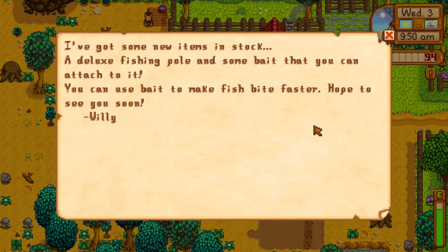Let's check the mail. I've got some new items in stock - a deluxe fishing rod. Last episode we did go fishing a few times and leveled up our fishing skill, and now Willie sells the fiberglass fishing rod. I forgot how expensive it was - like 1,800 or 2,000. Once again, don't have enough money for that, but it's something to look forward to. That's the fishing rod we could actually put bait in and get better fish. A deluxe fishing pole and bait you could attach to make fish bite faster.